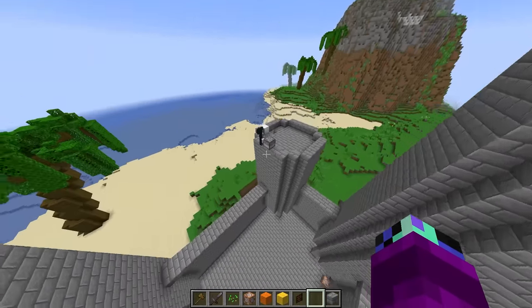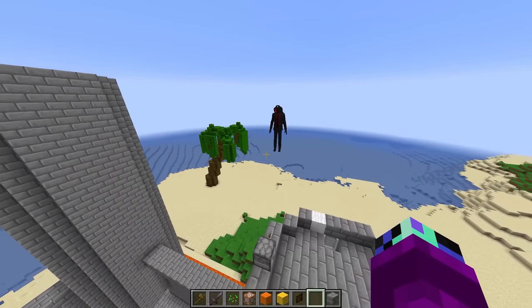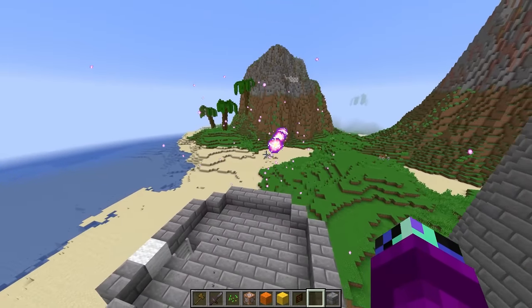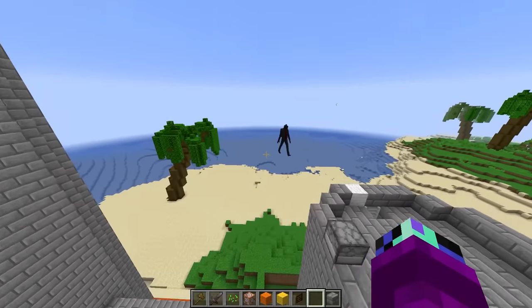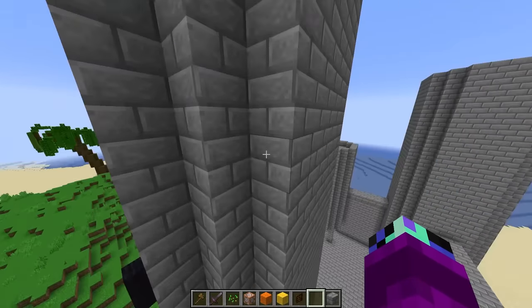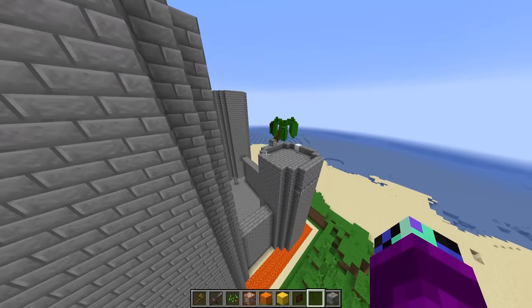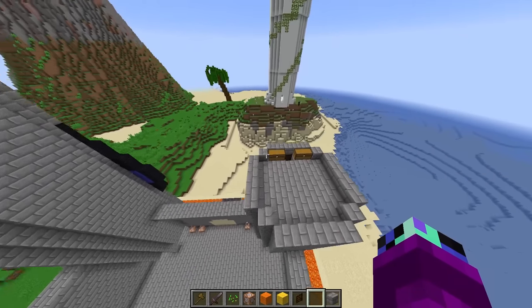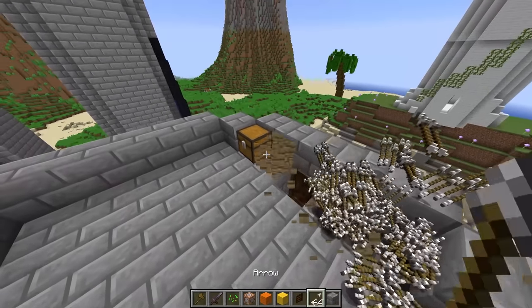Wait, why don't we replace all of the bows on the towers with these epic charges? These have to be shot out of a dispenser — like this. Whoa, that one looks really cool! Why don't we have a ring of dispensers around each tower and use those to shoot charges? This is gonna be awesome! I'll use these for wind. Let's go ahead and break the chests with the bows first.